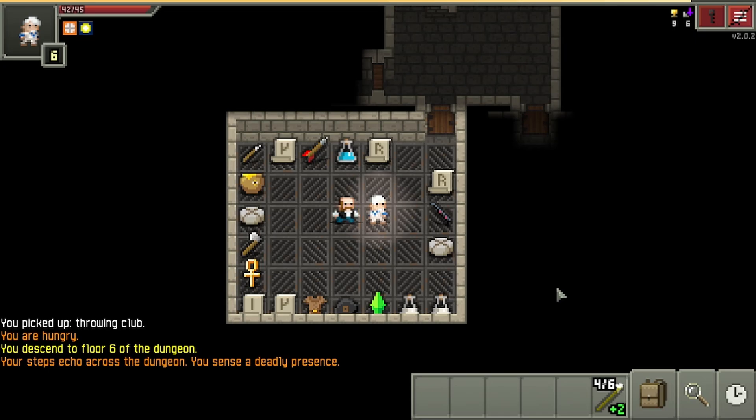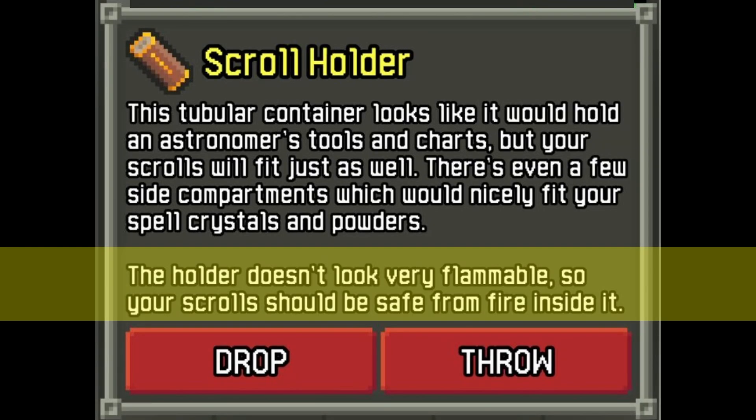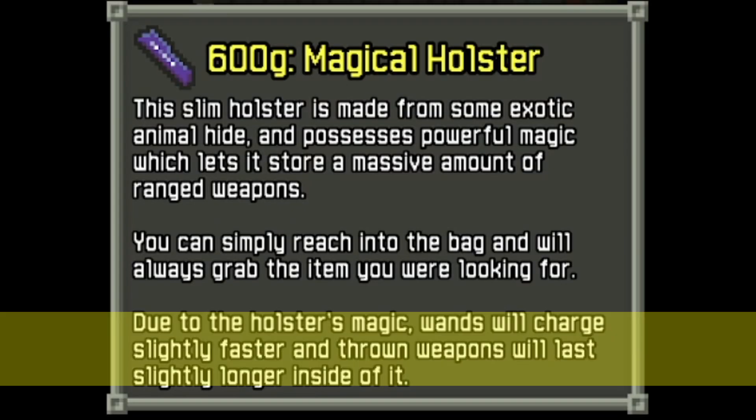I usually don't use this trick very often because I go with whatever saves me the most space, but it's certainly useful for scenarios where you might have 3 high quality scrolls, such as a lullaby, transmutation, or teleport, and 4 lower priority potions. In that case, you might want to force the shop to spawn a scroll holder instead to protect the higher value items. Another scenario is if you're finding a lot of good wands or throwing items — a magical holster would be more immediately helpful for the recharging effect it has on wands and making throwing weapons last longer.